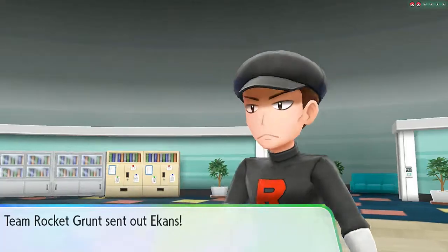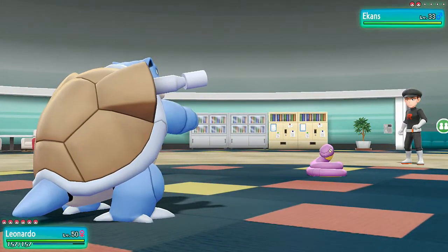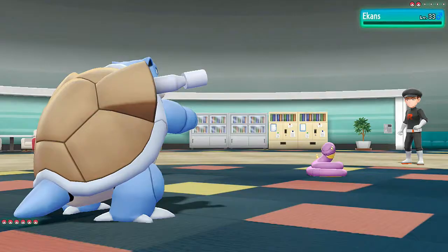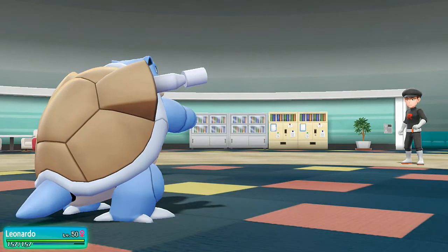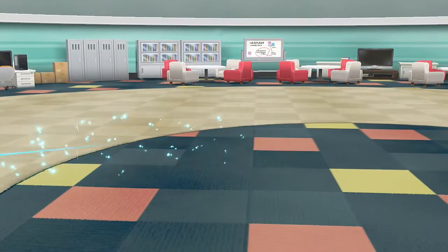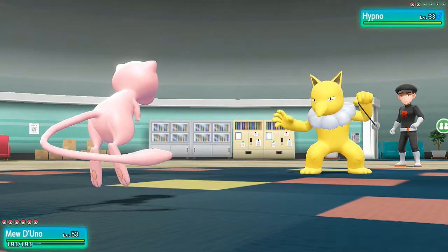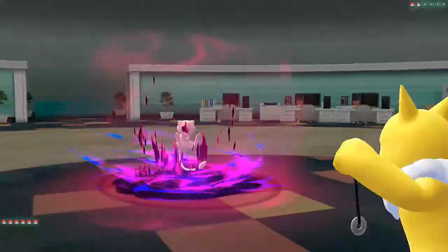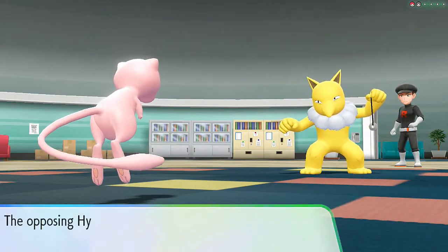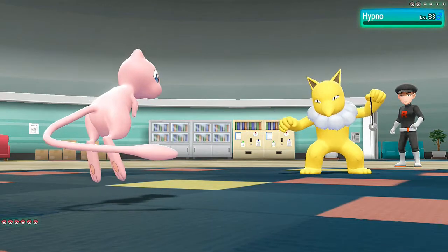A grunt says he heard a kid was wandering around. We're stretching and getting ready — here comes a Team Rocket grunt with Ekans. Leonardo — let's go with Scald. Say goodbye to Ekans! I'm thinking of giving Dig to Leonardo since it needs a different attack. I don't feel comfortable with just Surf and Crabhammer. Here comes Hypno looking mean — Dark Pulse nearly defeats it, it uses Meditate, then another Dark Pulse for the win. Team Rocket grunt defeated — feeling good about that!